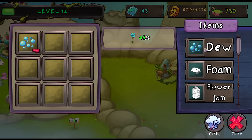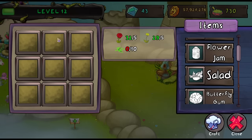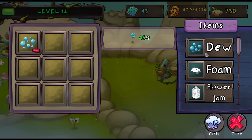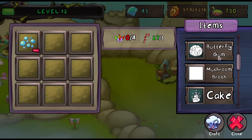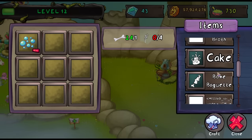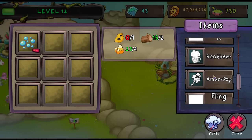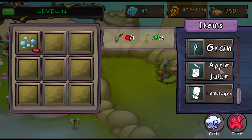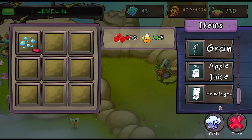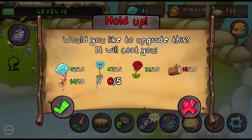We can craft things over here too — we can make dew, foam, flower jams, salad. It's like a crafting menu thing. Dew is like the only thing I can make right now. I think we can see the recipes right here — a lot of these items I've never even seen before. I guess they're going to be on future islands that we haven't even unlocked yet. Root beer — I want to make root beer. Amber pop. Oh we need one relic, a fling drink, a grain. Apple juice — oh my gosh, that's cool. It costs 25 diamonds though, I'm not getting that.